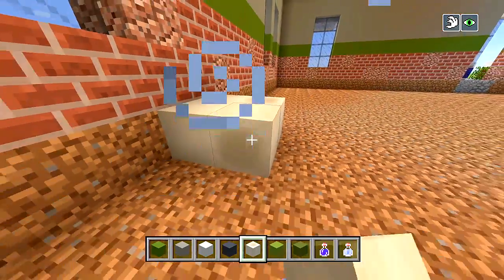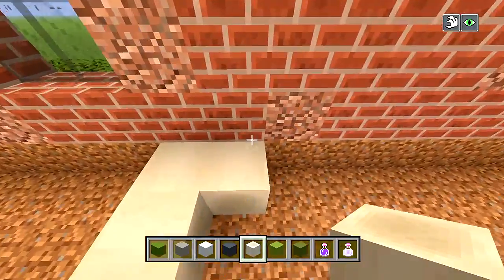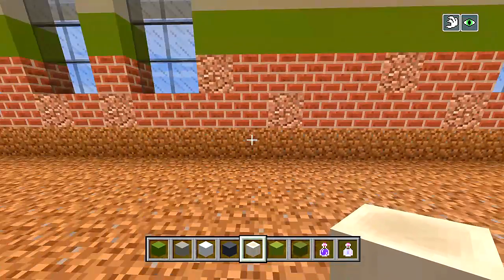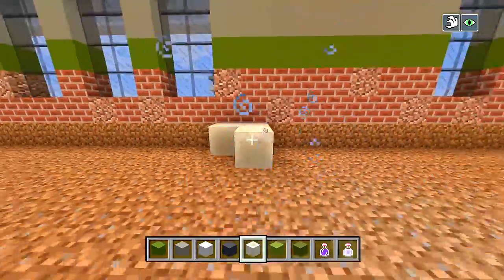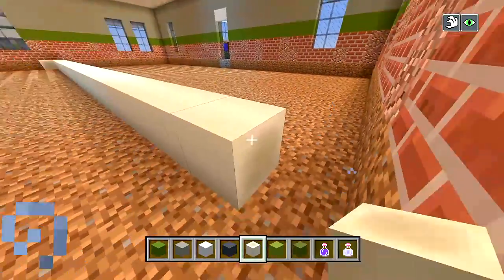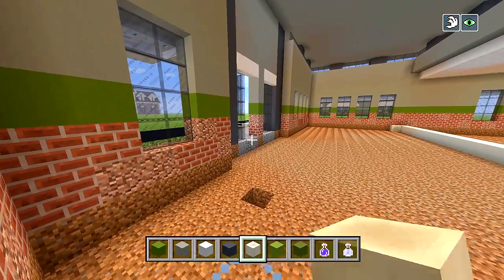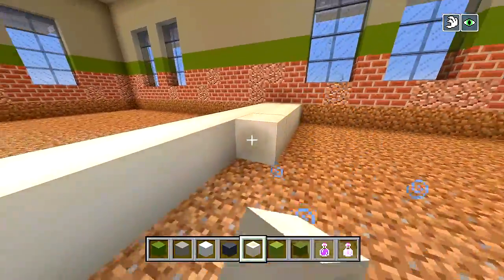We don't want the blocks placed upward because then you'll see the inside of the block, and we don't want them sideways in the wrong direction - we want to make sure they're all going in the same direction. Two spaces after this window, I'm going to bring this straight across to the other side and fill all of this in.